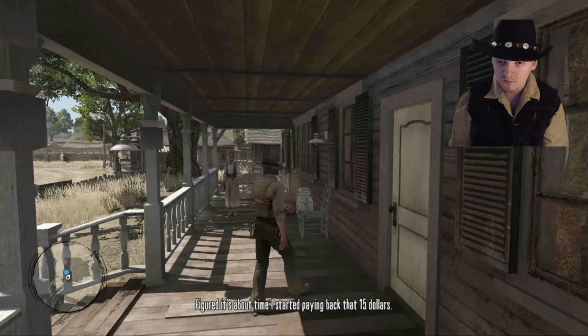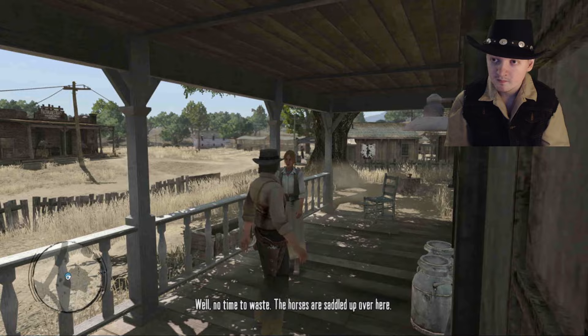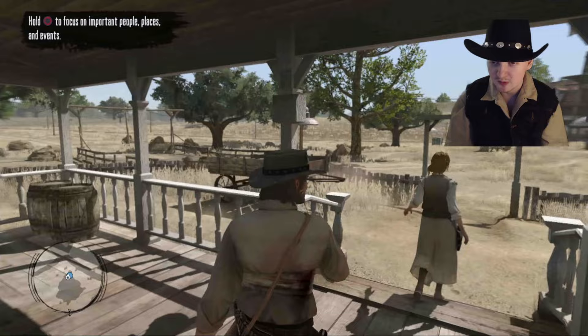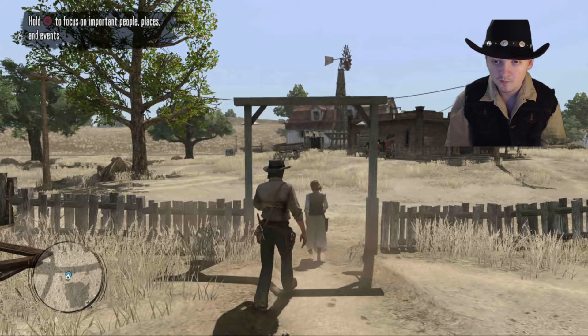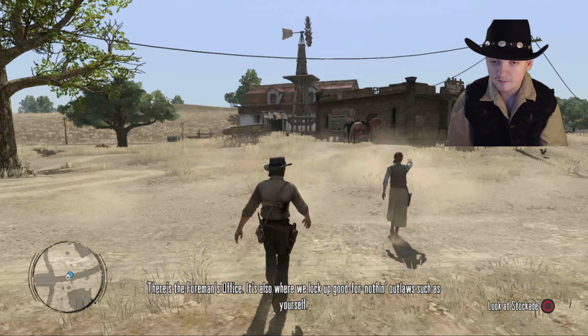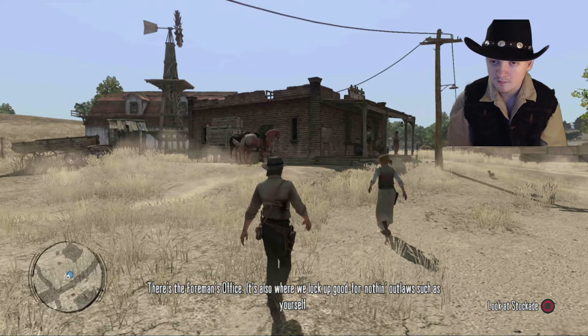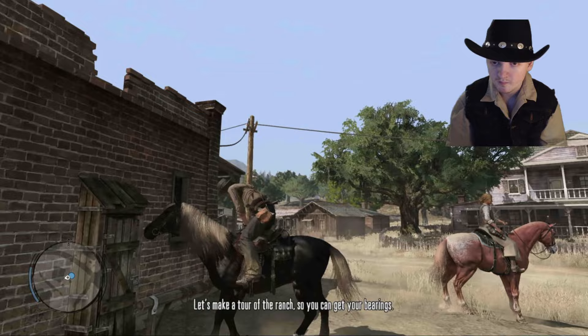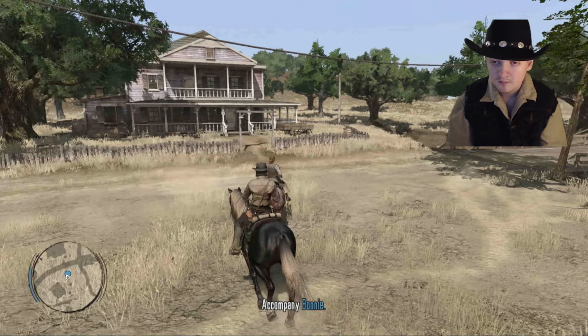Mr. Marston, back in the land of the living I see. Figured it's about time I started paying back that $15. Well, no time to waste — the horses are saddled up over here. There's the foreman's office — it's also where we lock up good-for-nothing outlaws, such as yourself. I'm happy enough with my current quarters right now, Ms. McFarlane. Let's see if you can still ride a horse. Let's make a tour of the ranch so you can get your bearing.